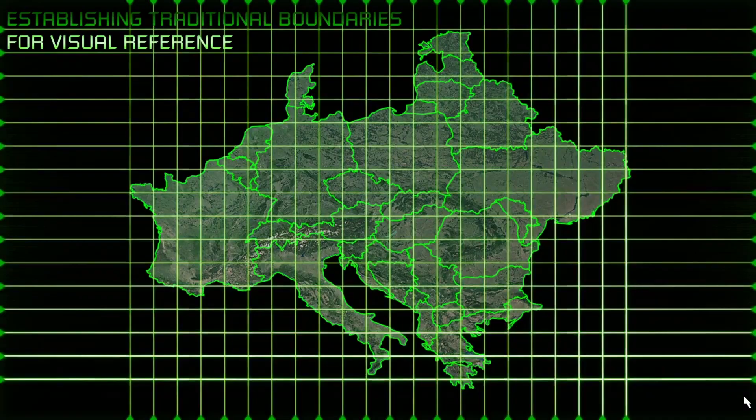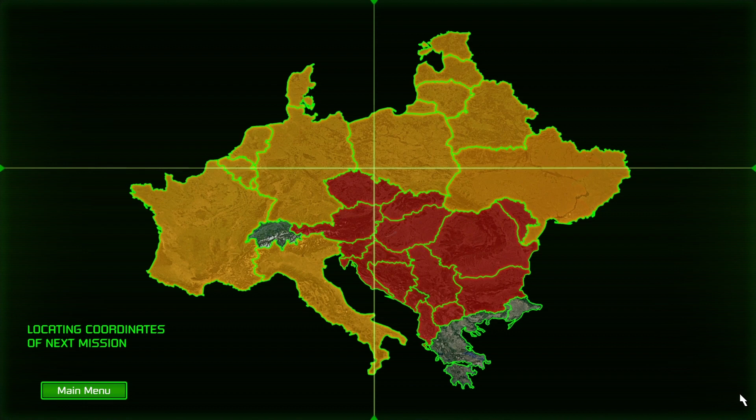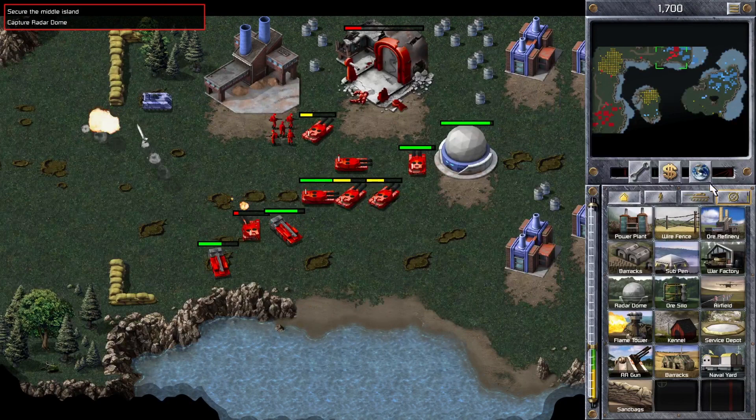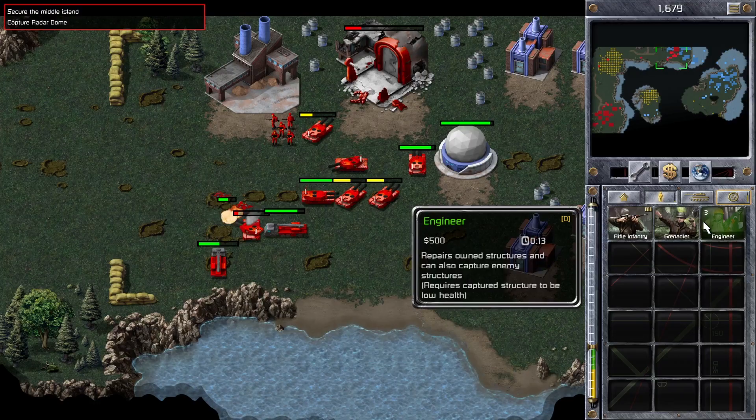Nothing prepared me for the remake of the Tiberian Dawn mission selection screen, which is just stunning. It really looks like a mission selection interface from a sci-fi movie, and it's clear this isn't just an upscaled version of the original but a brand new one created specifically for this remake. I could go on forever about the graphics, but to truly experience the changes you have to play the games and see the difference with your own eyes.